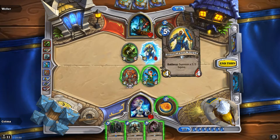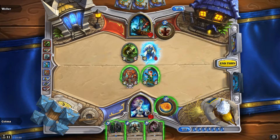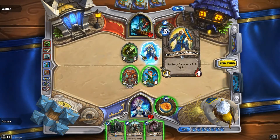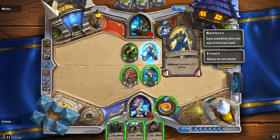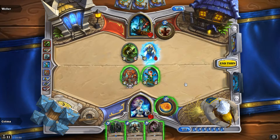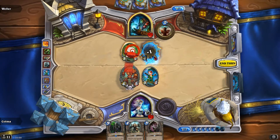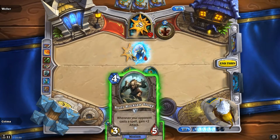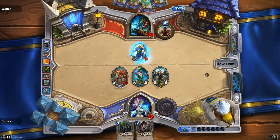He's gonna be frozen, right? Wait — yeah, he killed the Snow Chugger. So he's gonna be frozen on his turn next time. So if we Fire Blast it here, he can't attack with it, then we can Fire Blast it again and that way we can kill it. I think let's do that and then we will gain some value. Play the two free drops and Fire Blast next turn.